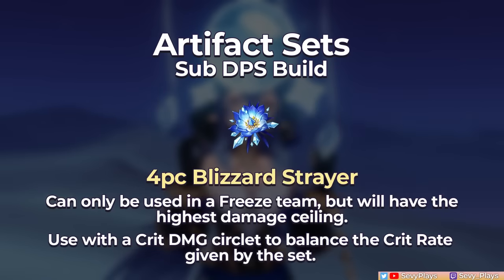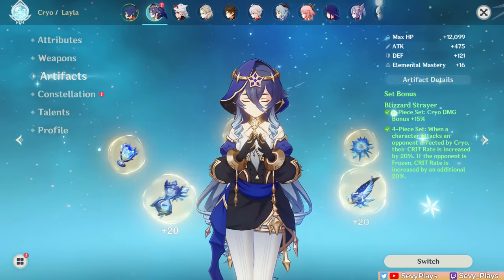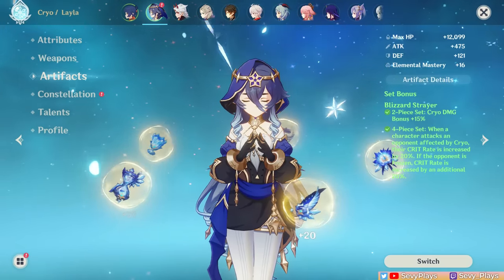A 4-piece Blizzard Strayer should only be used in a freeze team, but it will let her achieve the highest damage ceiling possible in that scenario. You'll also want to use a crit damage Circlet in this case since its effect already adds a lot of crit rate. Alternatively, a 4-piece Emblem set helps address her energy needs and boosts her burst damage, and it's not locked to a freeze team.